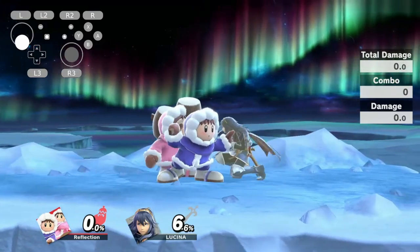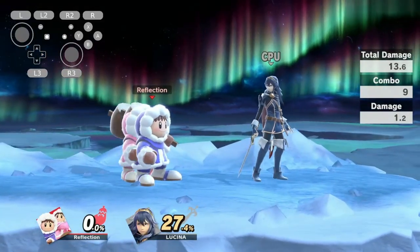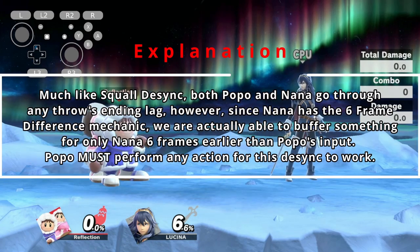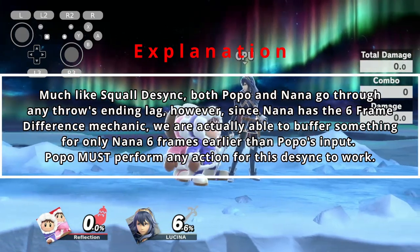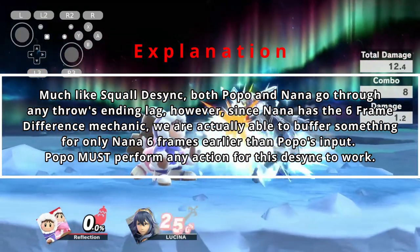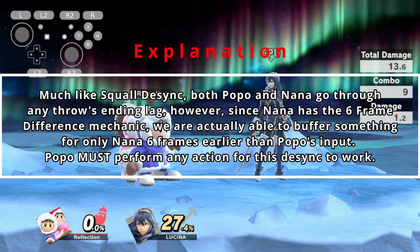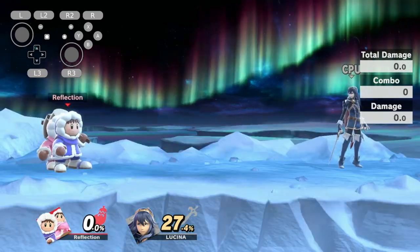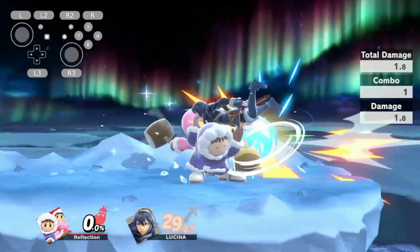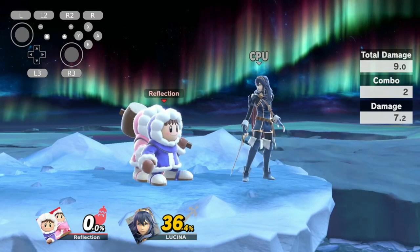The Throw desync: after any throw, you can buffer any action for Nana and have Popo do a separate action — simple as that. Much like Squall desync, both Popo and Nana go through any throw's landing lag. However, since Nana has the 6-frame difference mechanic, we are actually able to buffer something for only Nana's 6 frames earlier than Popo's input. Popo also must perform any action for this desync to work. Cheerless Throw is the state of keeping the Ice Climbers desynced, performing a throw that ensures Nana does not cheer. This is a very commonly used desync for combos.